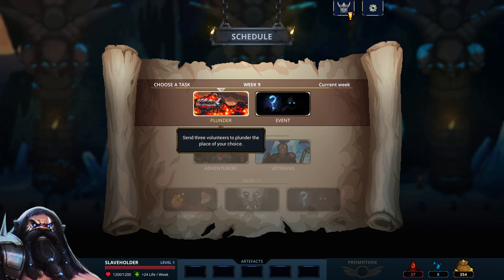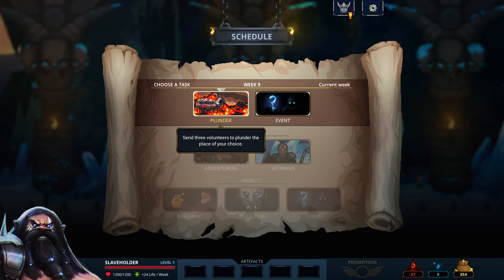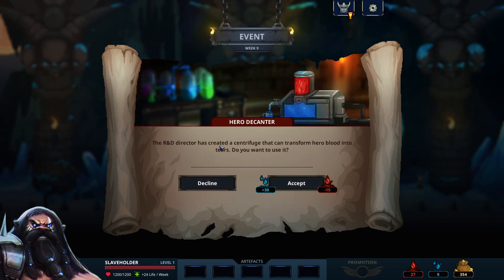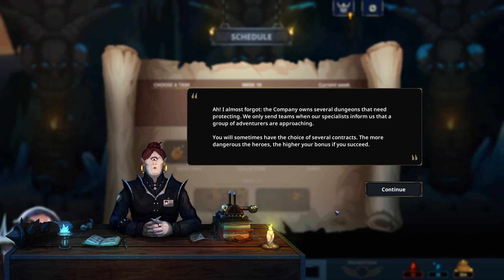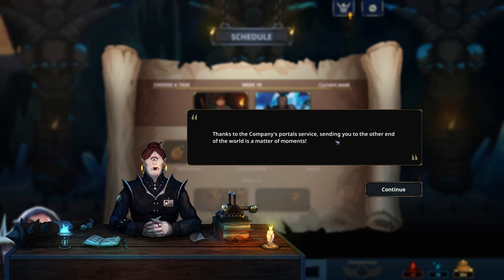Plunder — send three volunteers to plunder a place of your choice. Let's do an event. The director has created a centrifuge that can transform hero blood into tears — oh yeah, nice. The company owns several dungeons that need protecting; we only send teams when specialists inform us that a group of adventurers are approaching. You'll sometimes have a choice of several contracts — the more dangerous the heroes, the higher your bonus if you succeed. Thanks to the company's portal service, sending you to the other end of the world is a matter of moments.